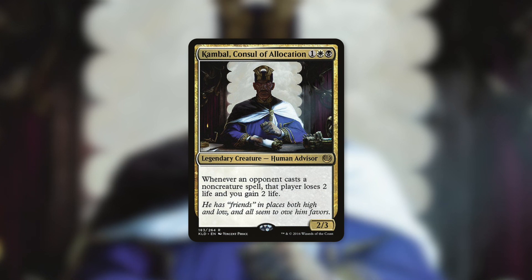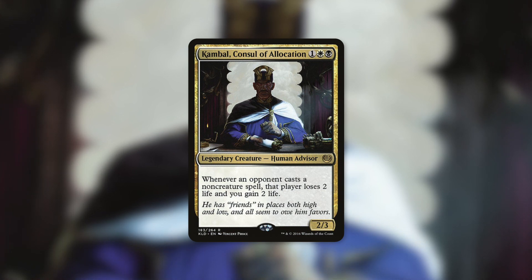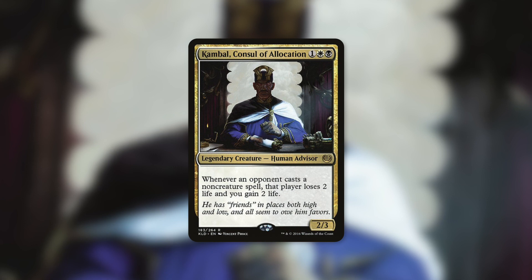Any commander that is very good at life gain should probably be considering this card. Gisela... actually, Gonti — budget aside, Kambal, Consul of Allocation is a 2/3 human advisor that says whenever an opponent casts a non-creature spell, that player loses two life and you gain two life. When your opponents cast spells, you get to gain back some of the life you spent on treasures, card draws, and changelings.